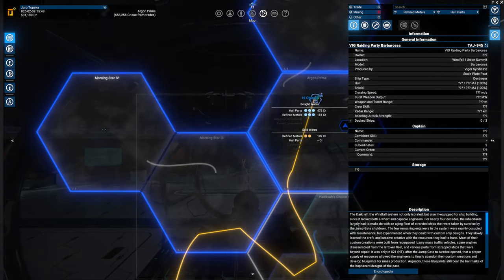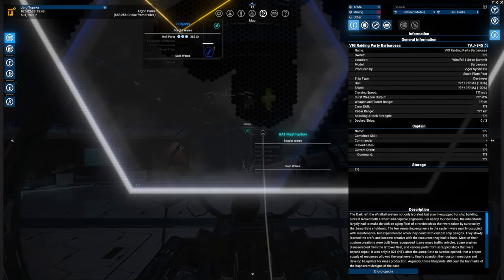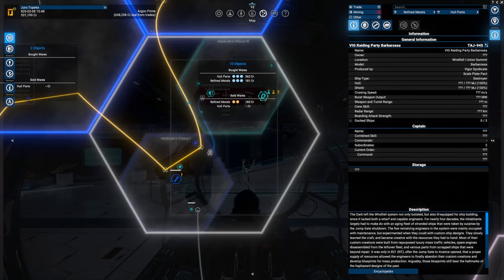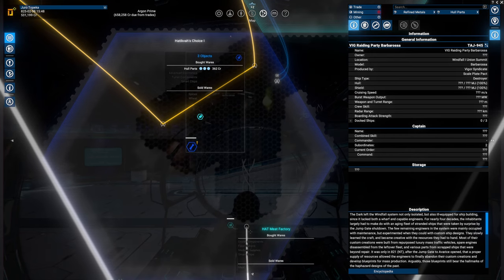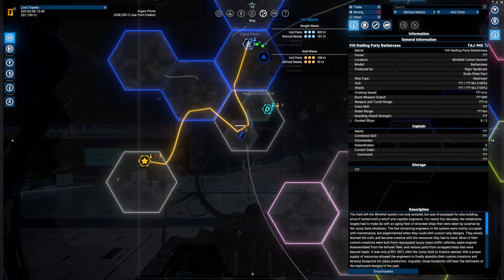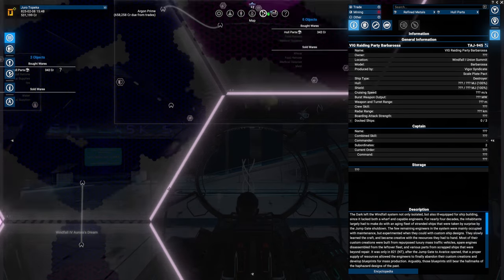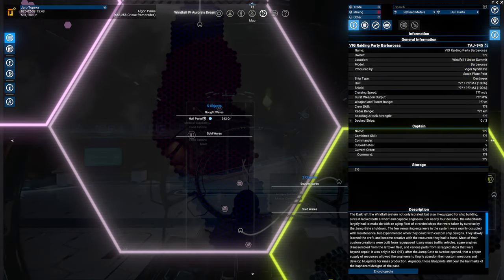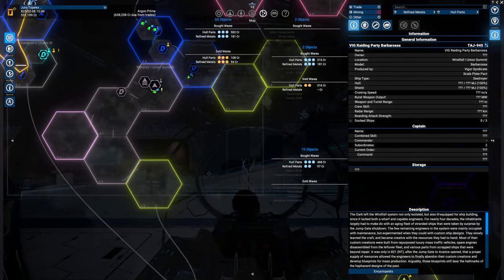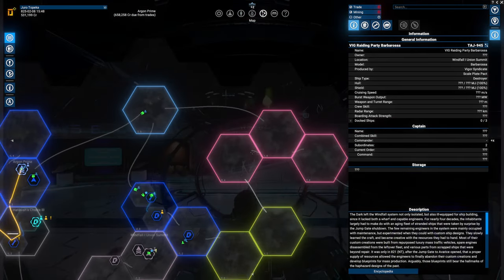We have Morning Star over here. I do feel that we might need to explore these systems — I didn't even do a ping. We're just heading this way, we'll see what happens. I know there's another system over here because I believe we found or noticed a gate somewhere. There's also a gate over here that we need to check out — there are so many systems in here.